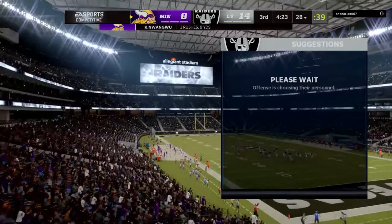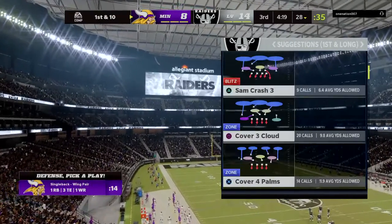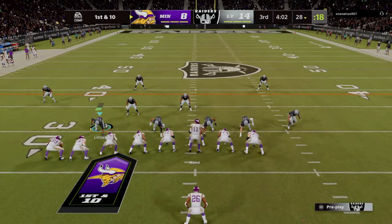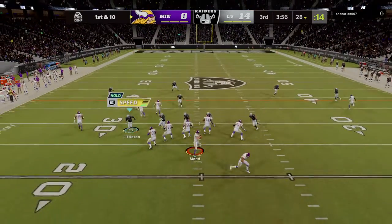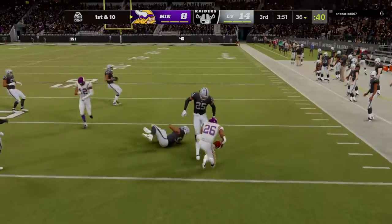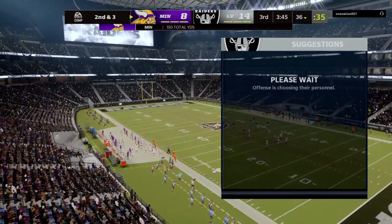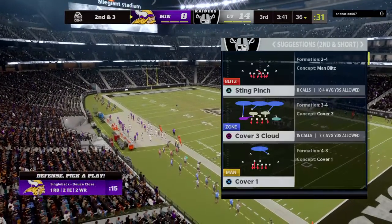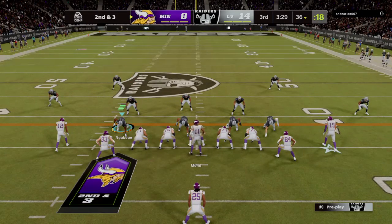This one will go to the 28-yard line. Second and short — it's a bit of a gamble: open up the playbook, go play-action, toss it deep — but in this situation go ahead, give it to your back, let him pick up a first down and keep the sticks moving. On first down here's Mond — the completion good for seven — making it second down. Every quarterback is trained to look downfield first before making a safe throw, and in this case he found his running back, let him create some space — a nice play for the offense.